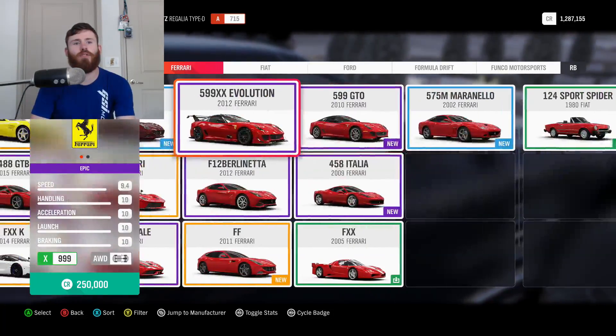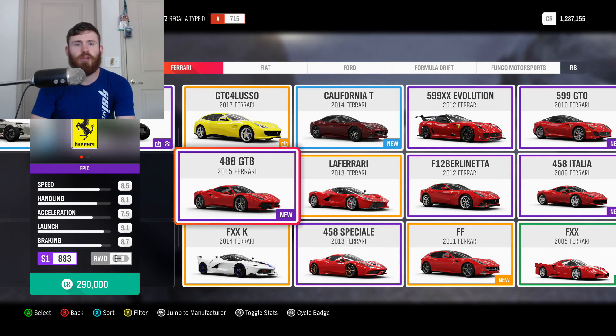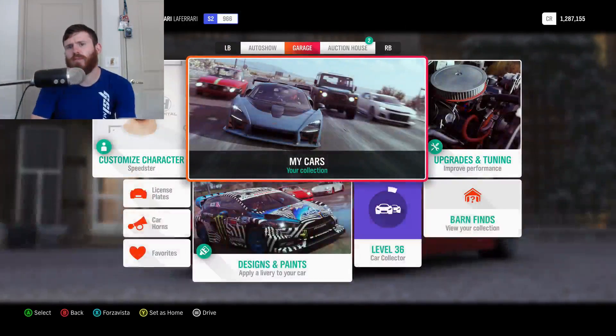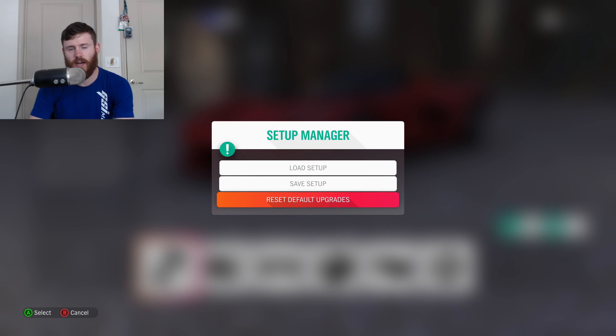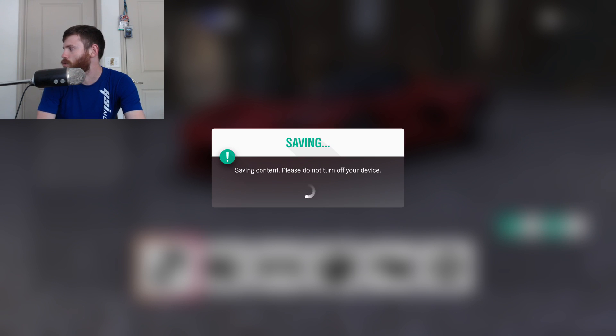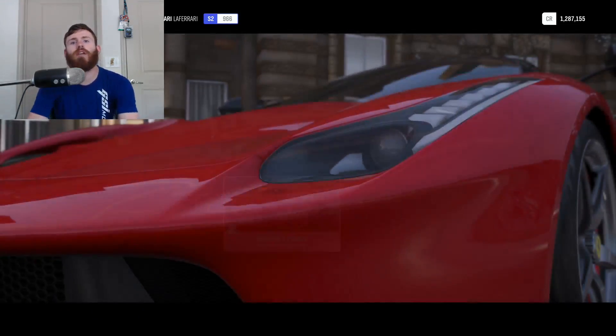We've had quite a few suggestions for the 488, so I'm going to run the 488. It will be LaFerrari vs. Ferrari 488 — that'll actually be a really good Ferrari vs. Ferrari battle. Xbox The Man 86, make sure you remind me about that battle you want once this battle is done, because that's when I always look back at the chat. If you remind me while I'm in-game, I'm probably not going to see it. Let's head to the highway in the stock LaFerrari and see what she'll do.